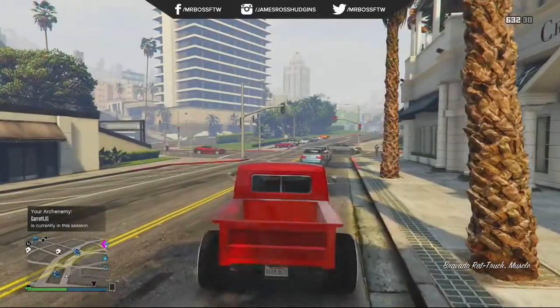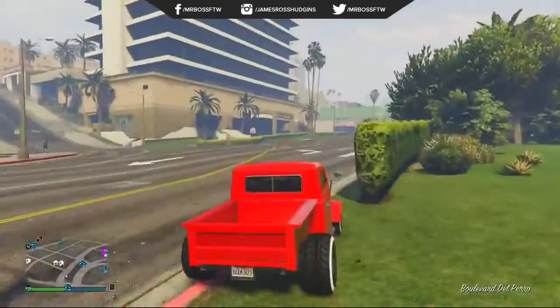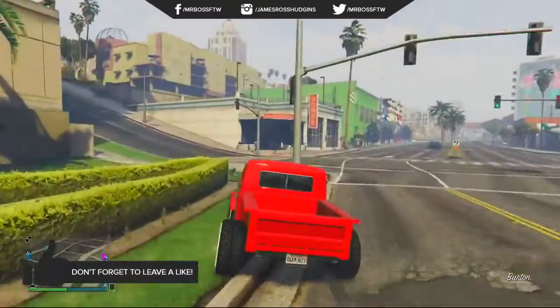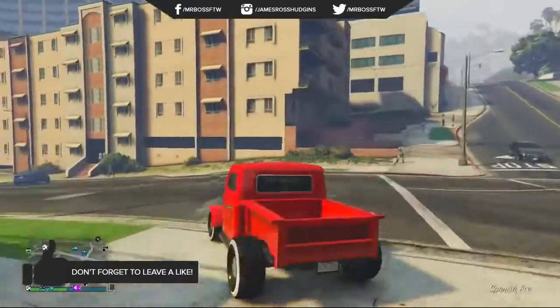Hey, how's it going guys, Mr. Boss for the win here. In today's Grand Theft Auto 5 video I'm going to be showing you guys one of the brand new vehicles from the festive surprise update, and that is the Bravado Rat Truck. This truck is absolutely amazing and you can get it in the latest update in Grand Theft Auto Online, the festive surprise.